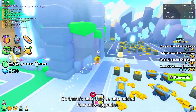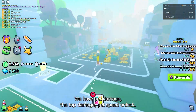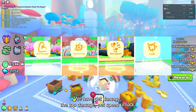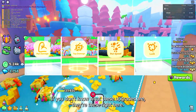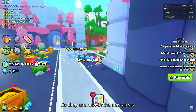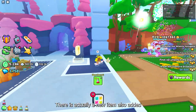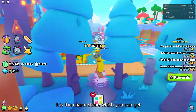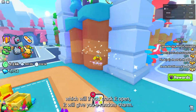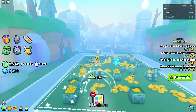They've also added four new upgrades: pet damage, tap damage, pet speed, and luck. If you don't know what these upgrades are, they're right here in the new areas. There's also a new item added — the charmstone. If you crack it open, it will give you a random charm.